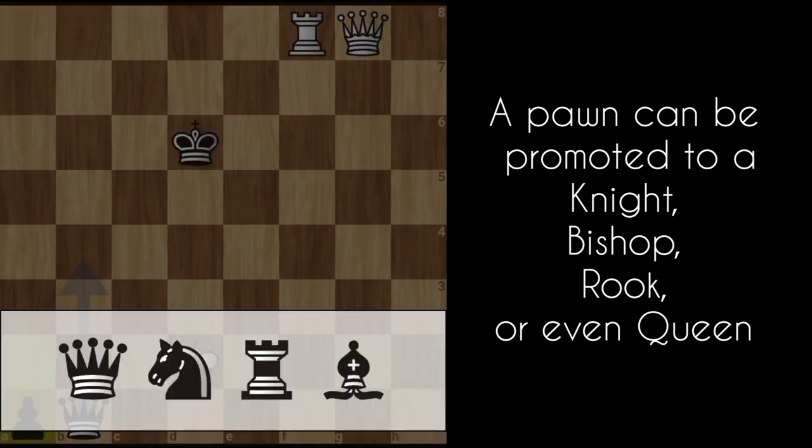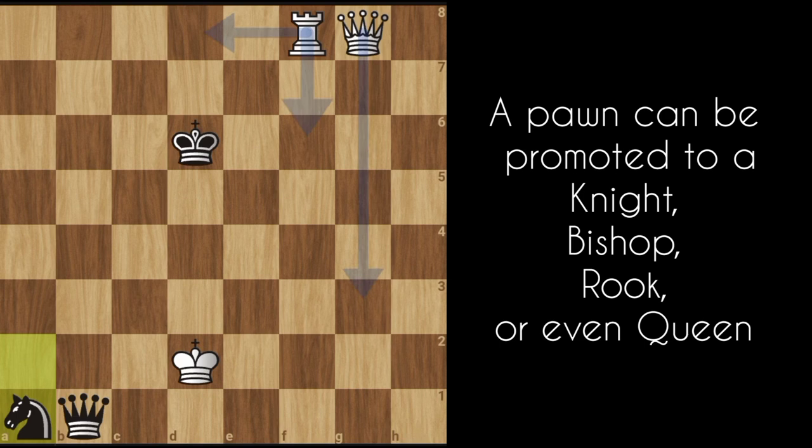Most often than not you promote to a queen, because the queen is the most powerful piece on the board. I can promote to a queen, or whatever piece I choose — I can even promote to a knight. Once the pawns get to the opponent's camp — that's the seventh and second rank respectively — and they reach the eighth rank, they are promoted to any piece the player wants. That's it for these special moves. If you have any questions, please drop them in the comment section below. If there's any contribution, I'd also like to see it in the comments. Thank you and see you in upcoming videos.